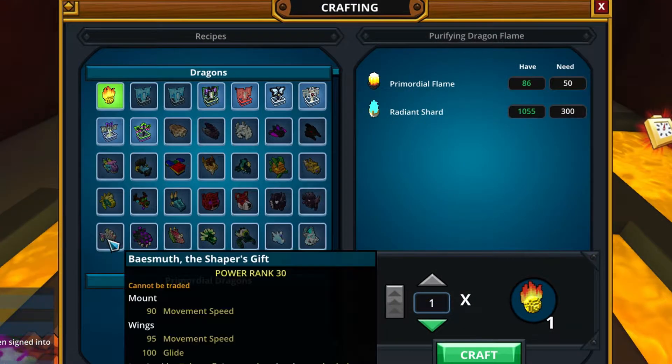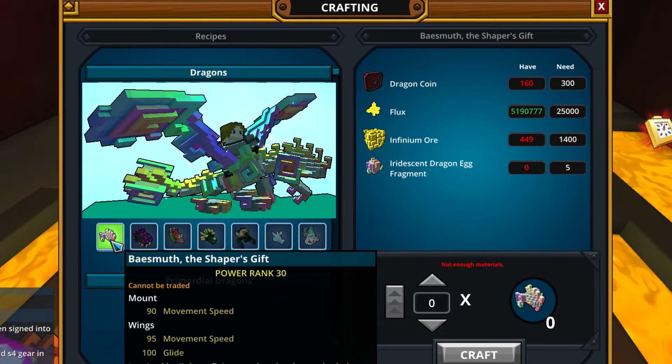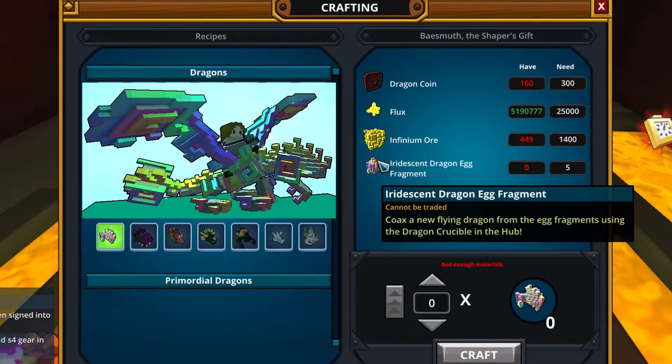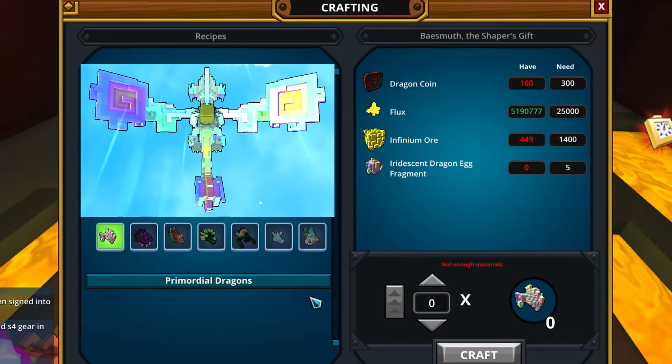Let's see at the crucible — we have 7 new dragons. The first new coming dragon is Bessmuth, the Shaper's Gift, and it's a very awesome dragon because you can obtain dragon egg fragments by mining. Finally you can get something more by mining in Trove! We need 5 fragments — interesting how long you need to mine for them, a while I believe — but still, a dragon by mining is awesome.